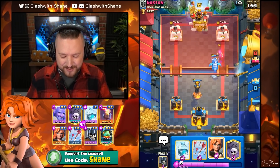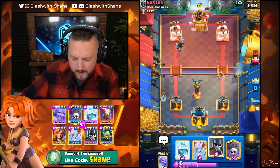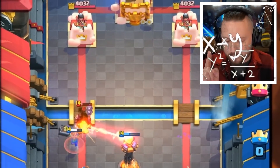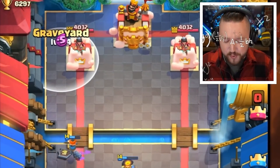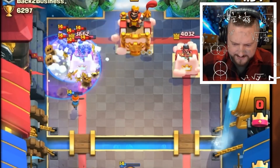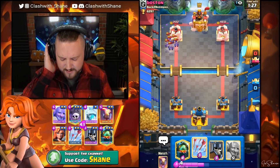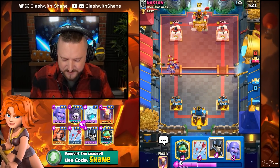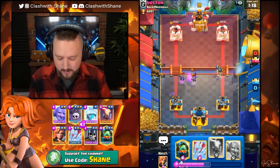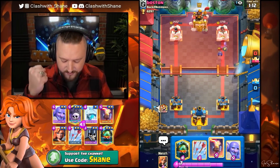Wizard goes in there, destroys the Inferno Dragon. Dark Prince goes down. Let's go Valkyrie over here — does the Inferno Tower target the Wizard? I hope so. And it does — nice, I'm okay with that. Here's the plan: Valkyrie destroys the Dark Prince, then we go Graveyard counter push and freeze whatever he does on defense. Should have Arrowed that down but I didn't. I'm gonna keep my Arrows — he doesn't know we have Arrows yet, so I want him to think he's safe with a Minion Horde, then we crush all of his dreams with the Arrows as well.